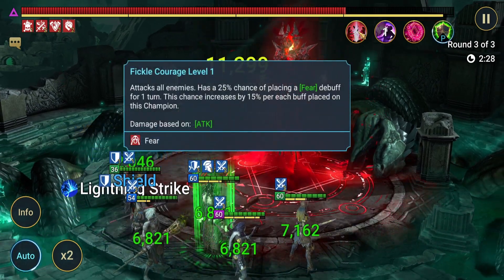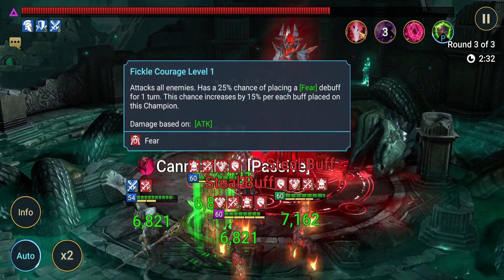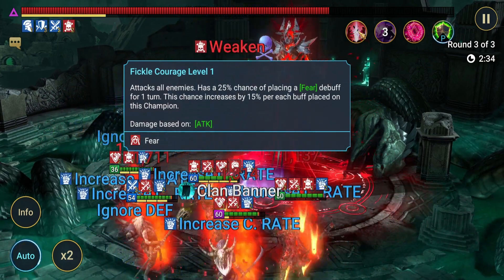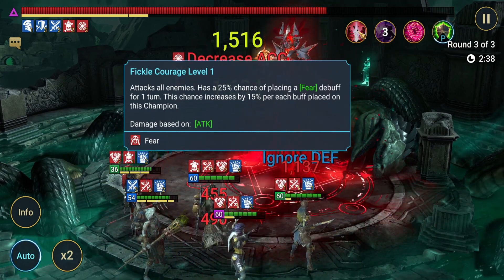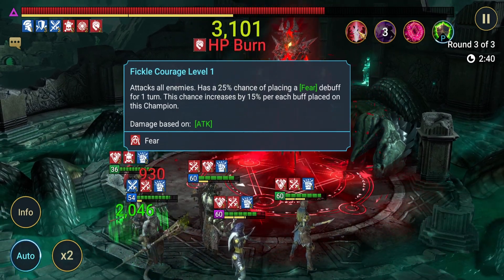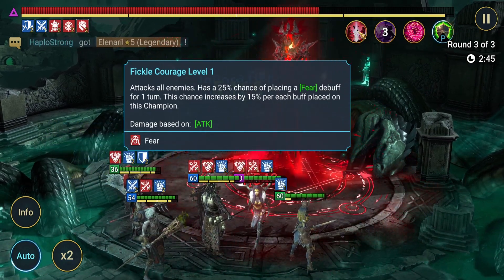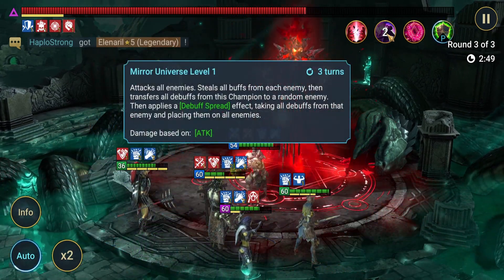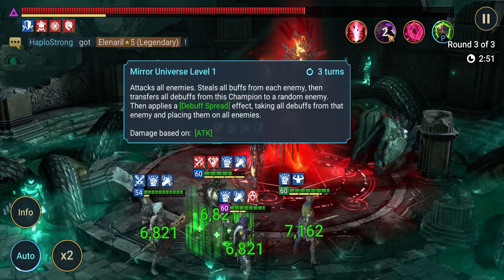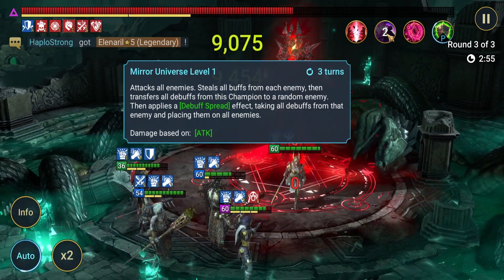Let's check out the boss's abilities. This boss has a chance to place a fear buff on every enemy, and that is not great. I didn't notice how the increased chance per buff works on that boss — so the adds being up and the buffs it strips affect that. They do steal the buffs from my team, which is typically bad. But in this case I have Seer.